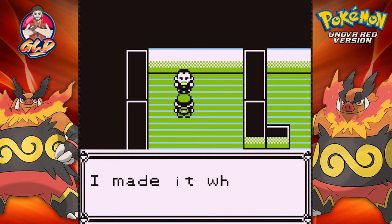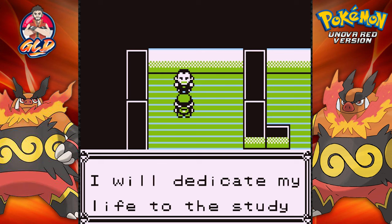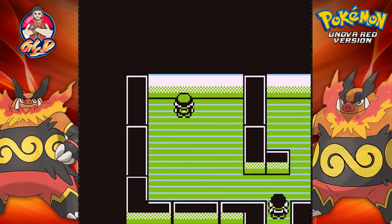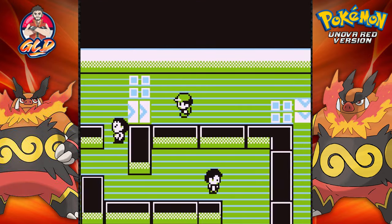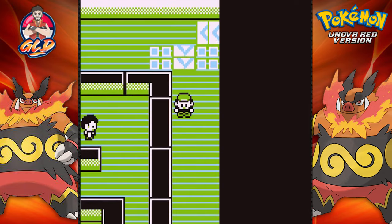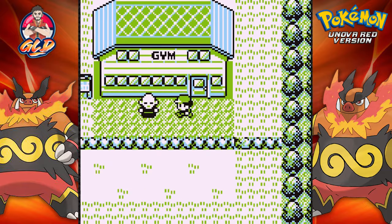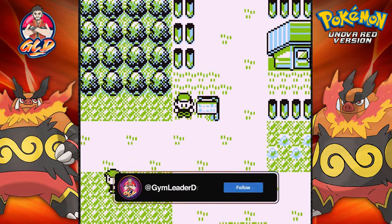Giovanni says he made Fissure when he ran this gym. Having lost, he cannot face his underlings — Team Rocket is finished forever and he will dedicate his life to the study of Pokemon. Look at that gym leader — okay, never mind. Right there guys, we have defeated the last gym leader of the Pokemon Unova/Kalos league, and now it is finally time to go to the Pokemon League and finish this whole thing!